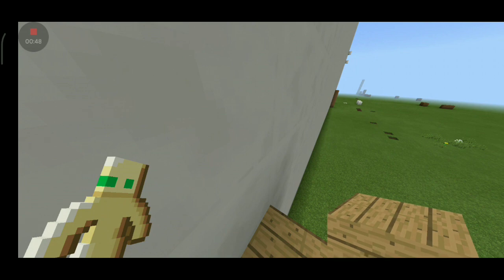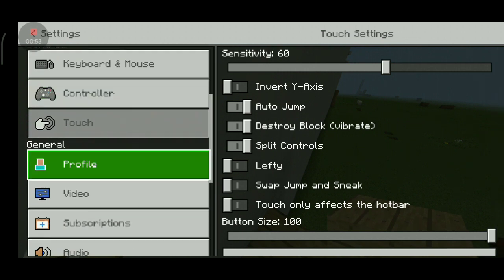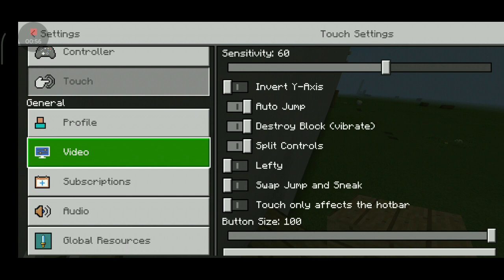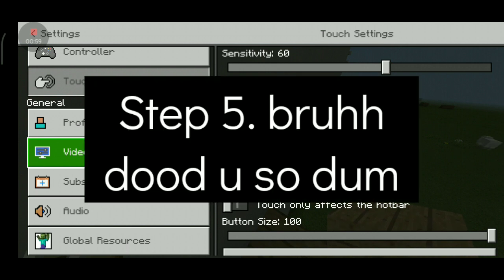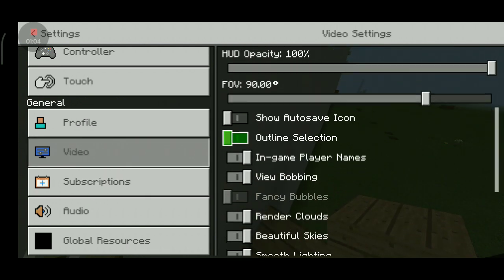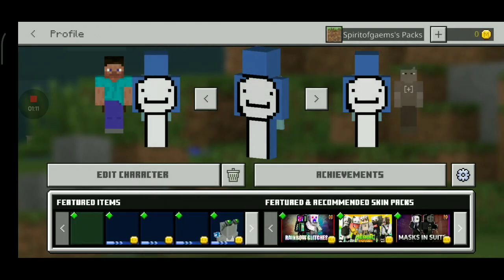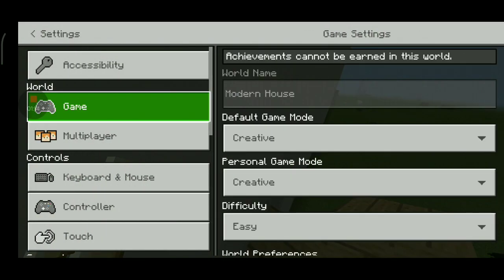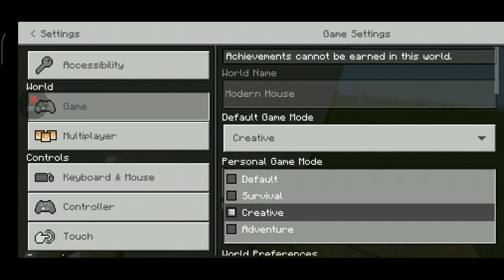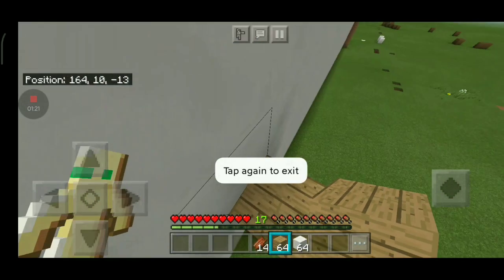Moving on to step 4: go to Settings. It's taking a little bit long. Then go to Touch, turn on Split Controls. Step 6 is optional but it's better — trust me. Go to here and turn on Outline Selection.